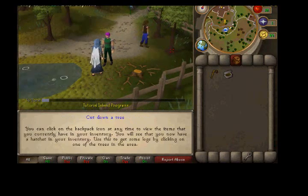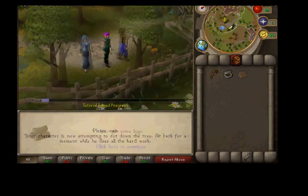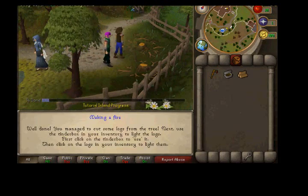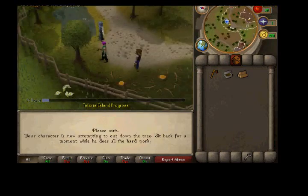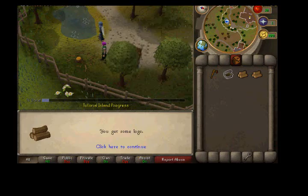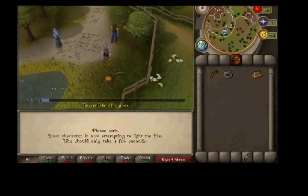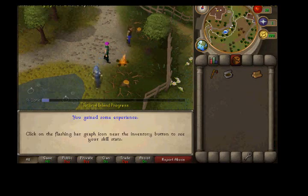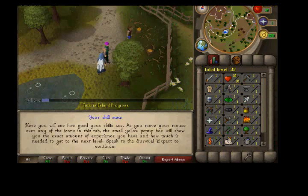Now you get to use your bag and cut your first tree. Okay, now I've got logs. Now I need to make myself a fire. I accidentally got more — oh well. Now you use the tinderbox and the logs and you make a fire — simple as that. Now you get to go to your stats bar. You gain two levels automatically from cutting the tree, but that's good.